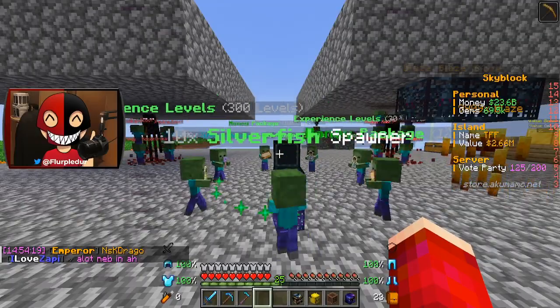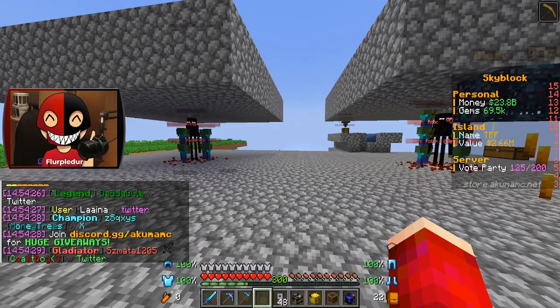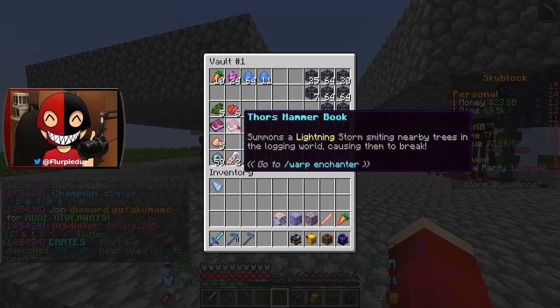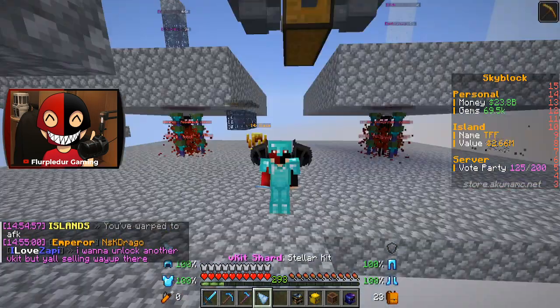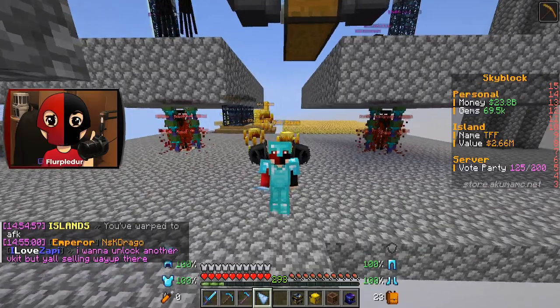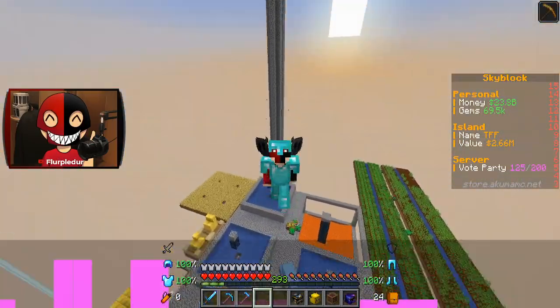What is it? Lumberjack consumable! Intermission before we finish these off — I can now do those enchants. And the moment of truth: can I perm unlock the Stellar V-kit? Three, two, one — let's open it.